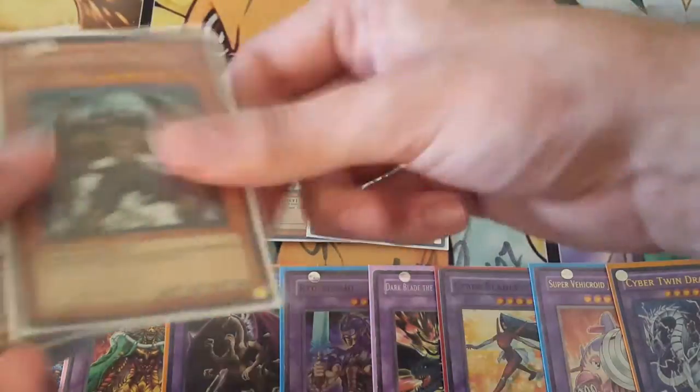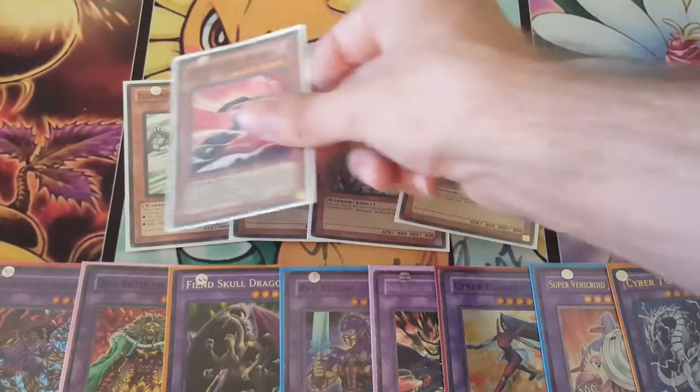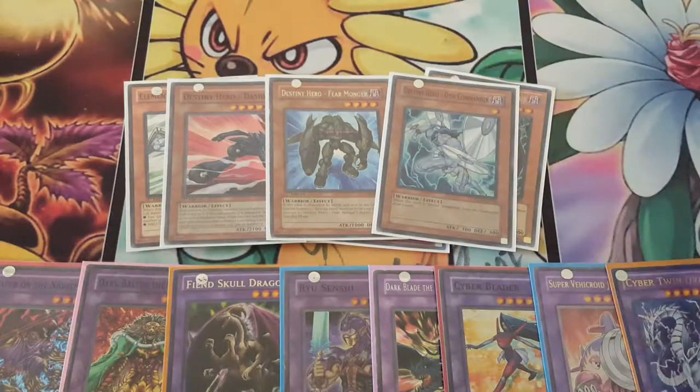We're starting off with the Hero Engine, with one Stratos, triple Malicious, one Dasher, one Fearmonger, and one Discommander.